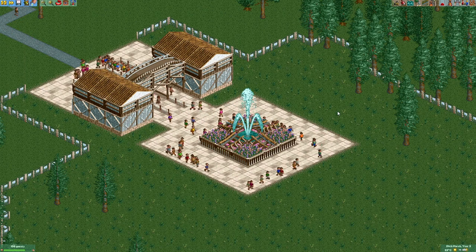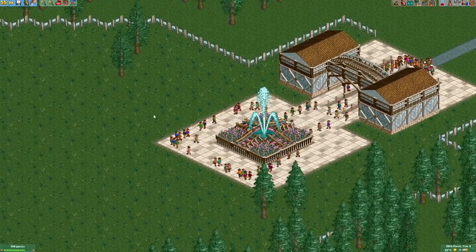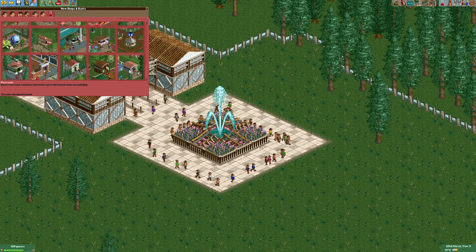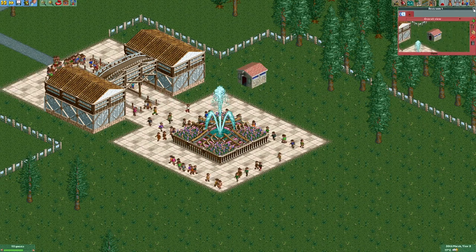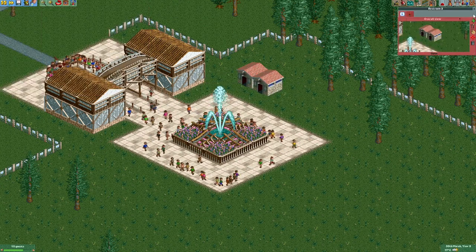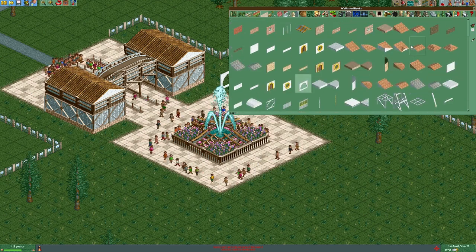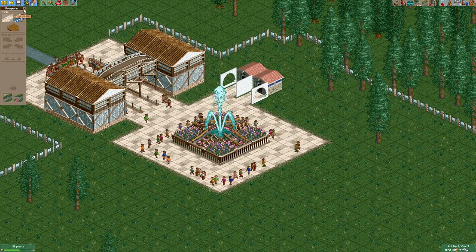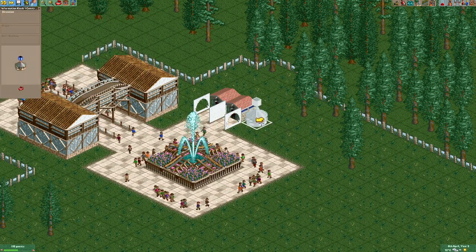As our next step I'd like to add two buildings. One right here with an information stall and some restrooms, and one on the other side which features some food stalls. So let's build this building first. There obviously need to be some restrooms right here, which we are gonna place here. Then we're gonna put some wall arches and a solid wall in the middle. Let's just add two of those paths right here.